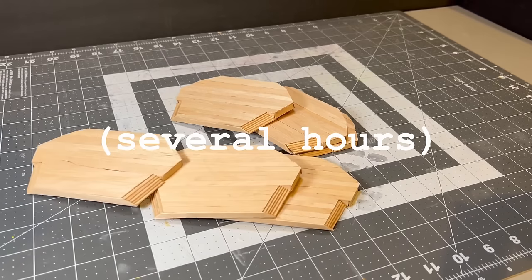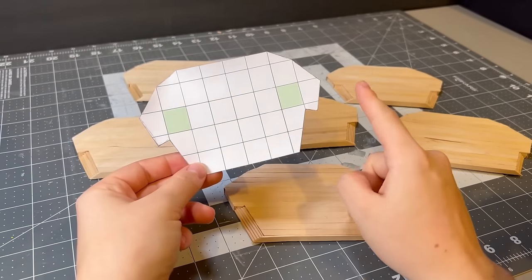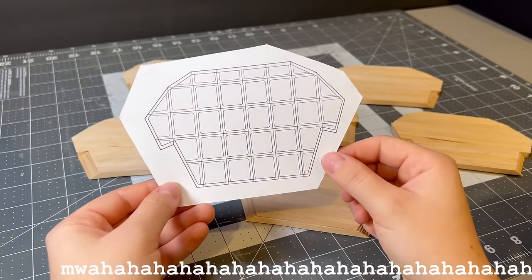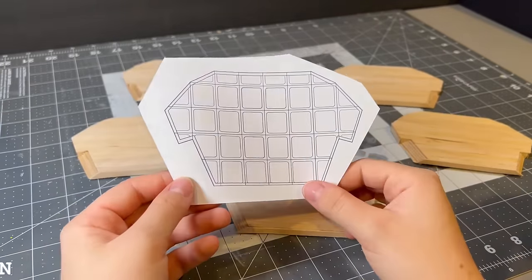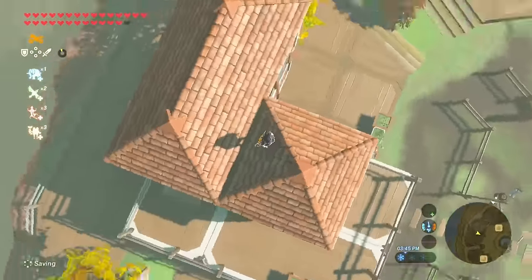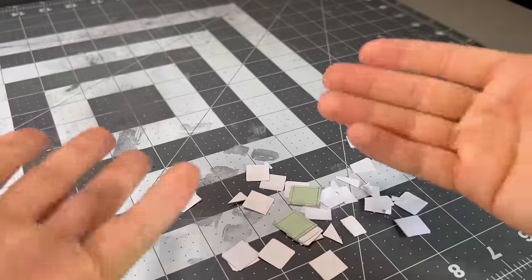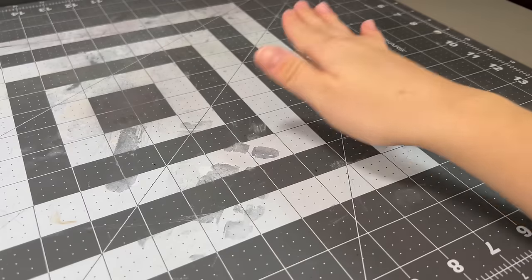Not too long after I have the decks mostly built — remember that second template I made? Well, I also made a third template specifically for the checkerboard-esque pattern you see on the decks. I brainstormed a lot of ways to accomplish this, but the best method I found was cutting out the pattern on some sketchbook paper and gluing it on top.